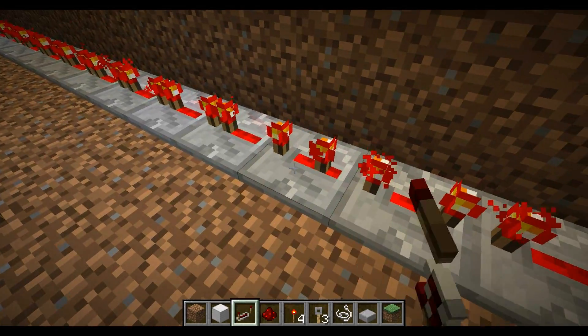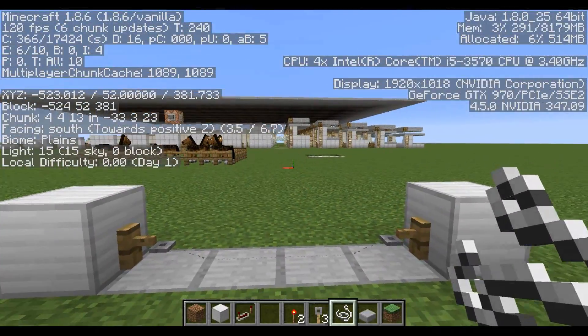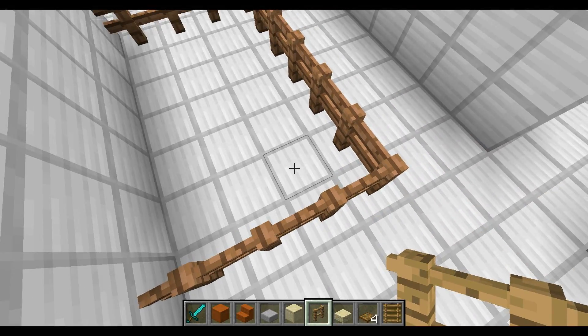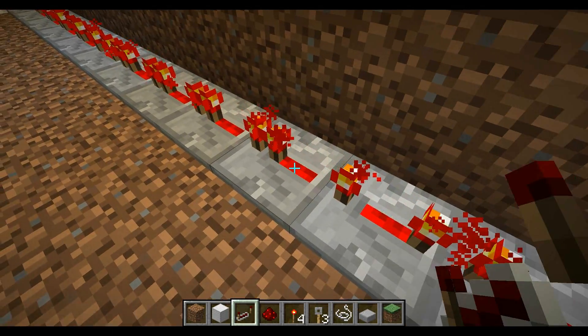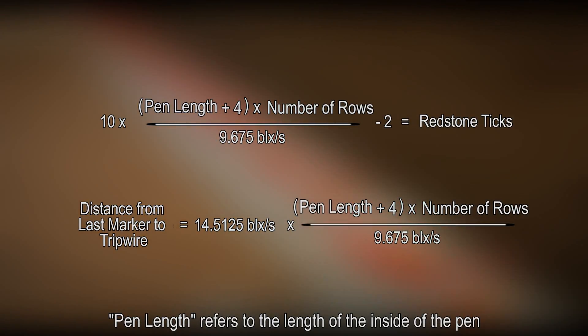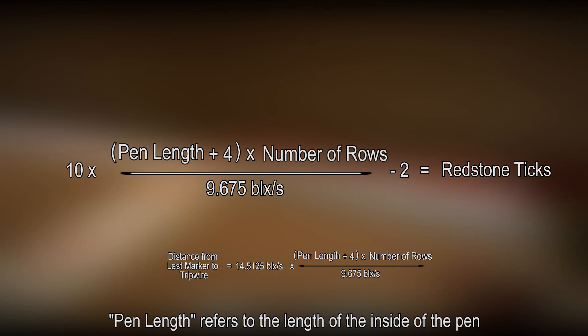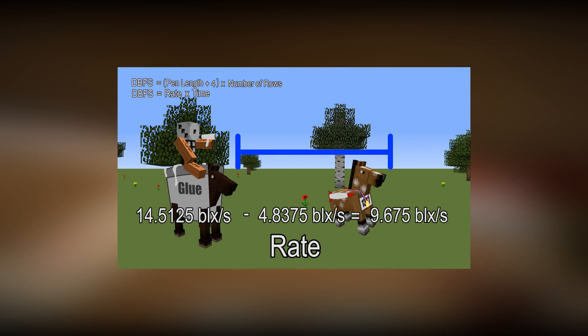You can change the time the horses have to run by changing the number of ticks in the redstone. To change the distance the horses need to run, move the trip wire. Once you know how many speed levels you want and how long you want the pens to be, how do you decide where to put the starting point and how many ticks you need? The short answer is to use these two formulas. Just plug in your values for pen length and number of speed levels and solve. The first formula gives you the number of redstone ticks for the wire connecting the trip wire to the gates. The second formula tells you how far to place the trip wire from the last gate. If you want the long answer, stick around for the last part of this video.